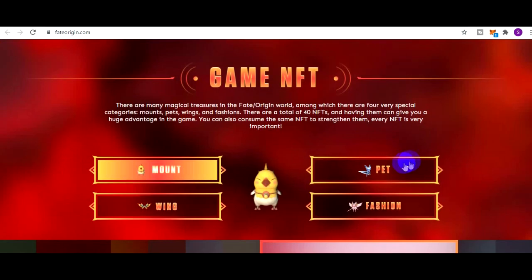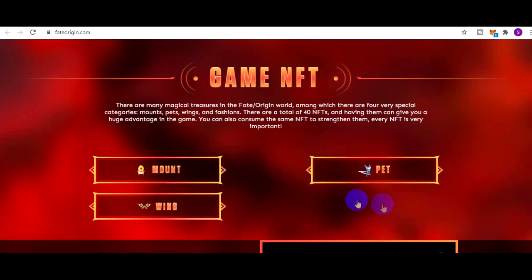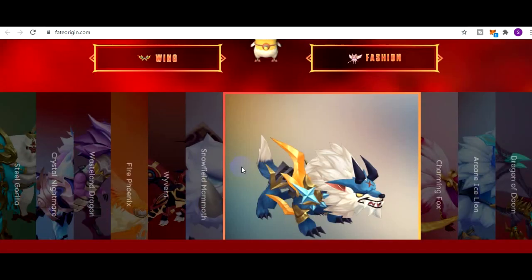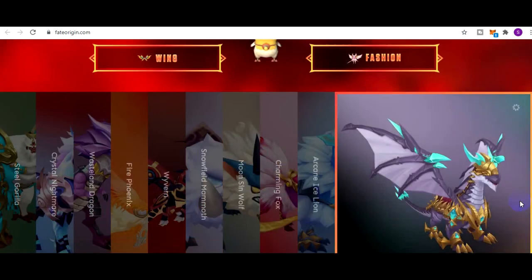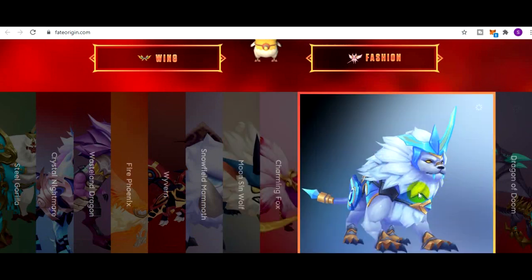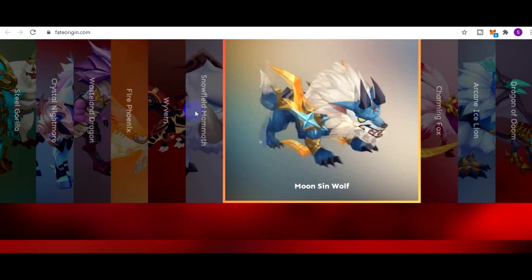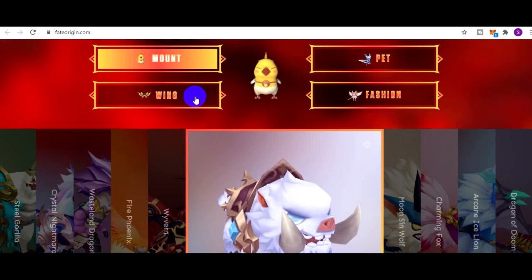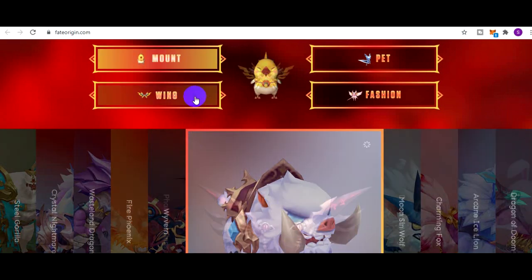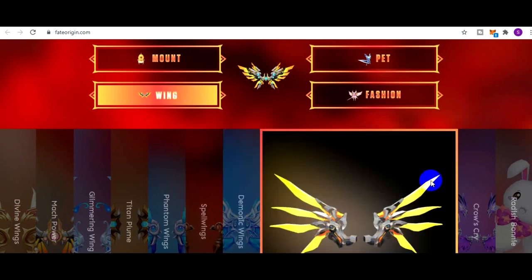Game MMORPG-nya terdiri dari 4 bagian: ada mount, ada wing, ada pet, dan ada fashion. Mount terdiri dari Dragon of Doom, Arcane Ice Lion, Moon Saint Wolf, dan segala macemnya. Begitu juga dengan wing, seperti Radish Bonnie, Crown Cry, Steel Feather, dan segala macemnya.